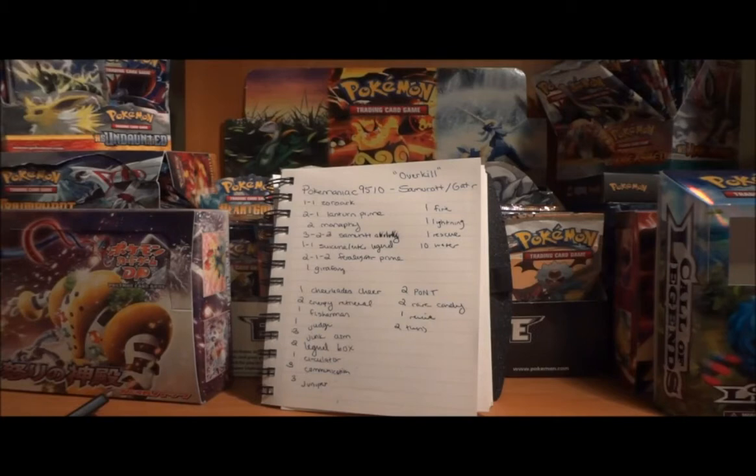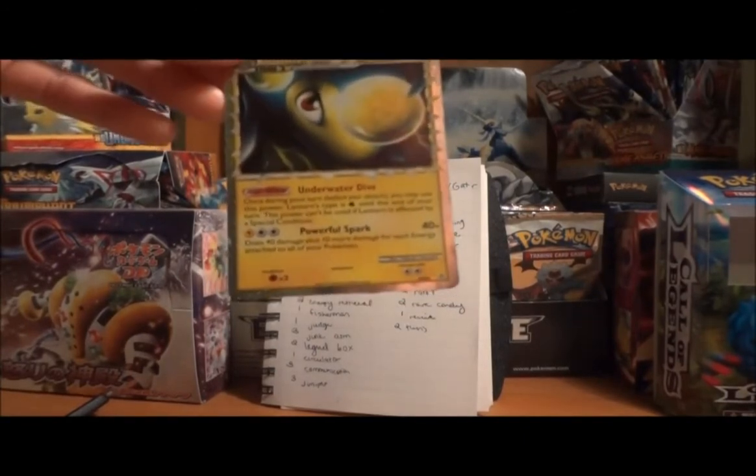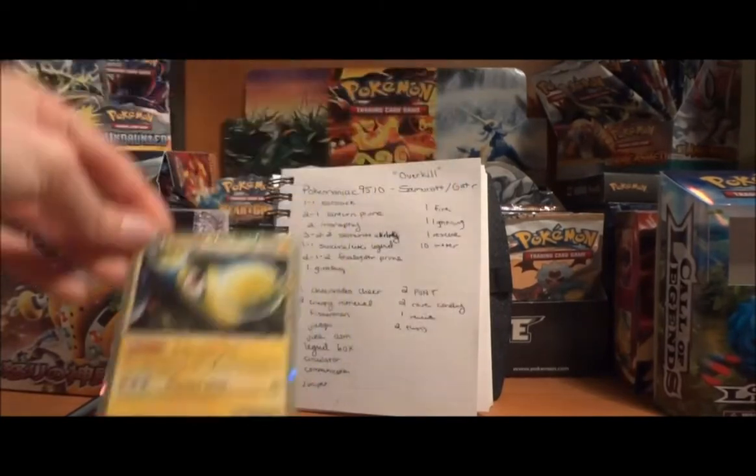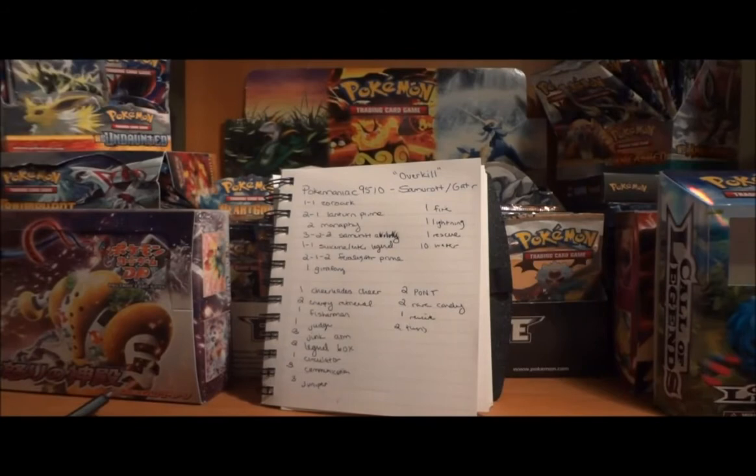Let's take a look at your energy line. You have one Fire, which is in there for the Suicune Entei Legend — I suggest you drop that, so I'd also suggest dropping the Fire. You have one Lightning for Lanturn Prime; I'd definitely recommend increasing that to two, maybe even three Lightning Energies, because if your one Lightning is prized you're not going to be able to attack with Lanturn. You have one Rescue Energy — if you keep the 1-1 Zorark and need to use it more than once it might be a good idea, but I'd recommend either dropping it or increasing to two. You have 10 Water, which I think is a pretty good number. Increasing your Rescue to two and Lightning to two or three should give you enough energy to supply your needs.